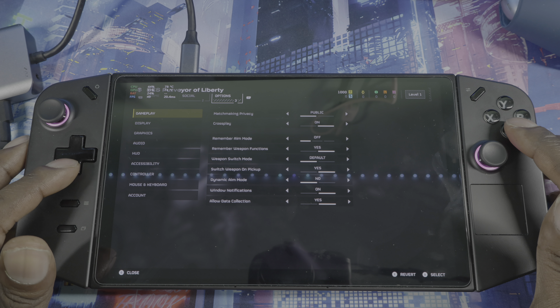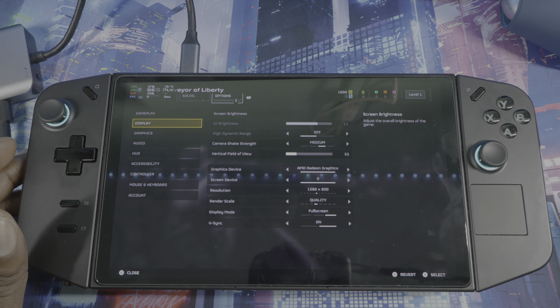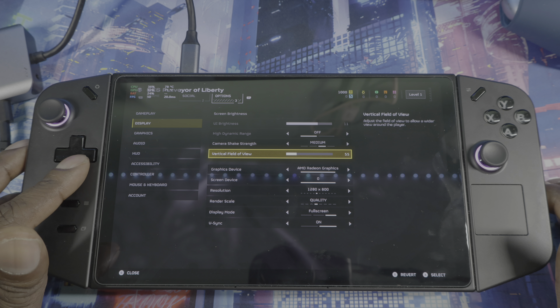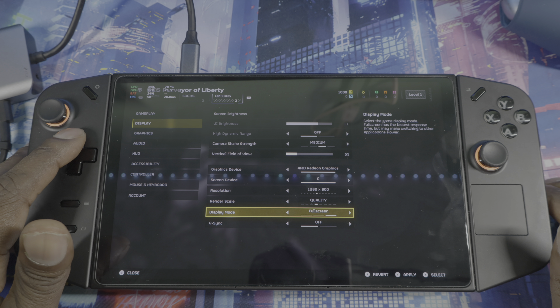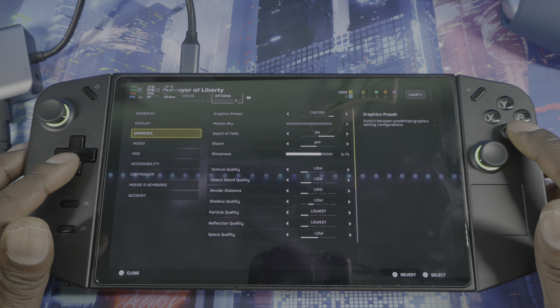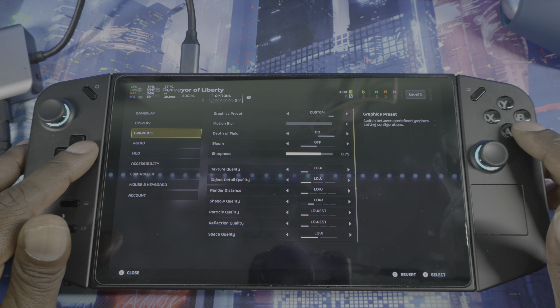Let me get into it and show you what settings I have to get this game running the smoothest possible on your Lenovo Legion Go. First, go into Display — I'm on 800p, running Quality, fullscreen. I had V-sync on but I'm turning it off; it's up to you if you want that on. Go to Apply Changes, then go to Graphics.